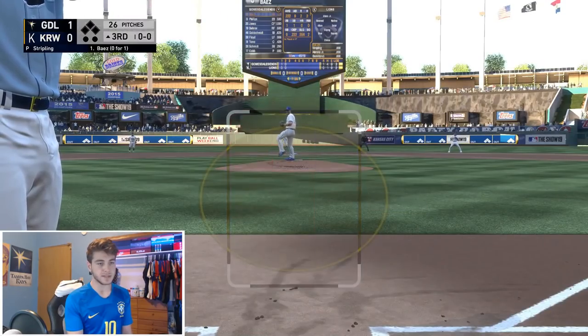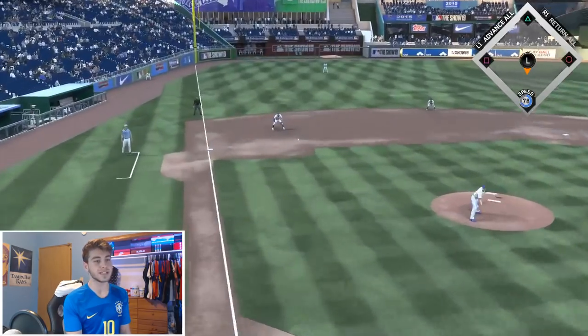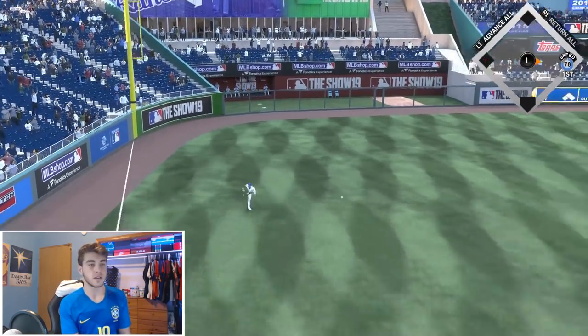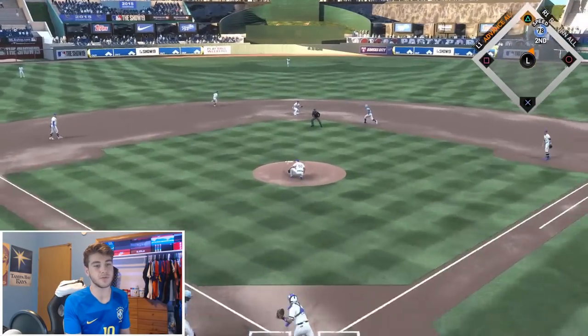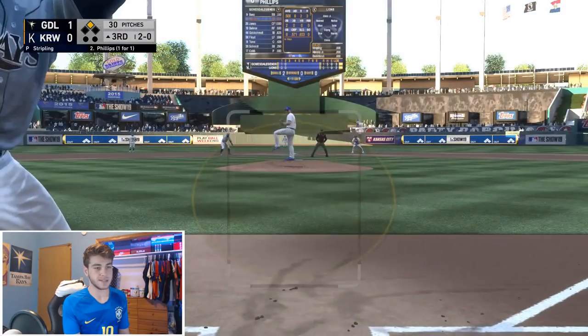Back to the top of the order — Javier Baez. Start it off one time. Only hitting .222 with Baez so far — nothing too spectacular. That is a nice solid frozen rope — going to lead off the inning. Going to do a rare hit and run here with Brandon Phillips. Not so much of a hit and run, but we still got to base though. Still worked out — we got Baez at second. Hopefully we can bring him home.